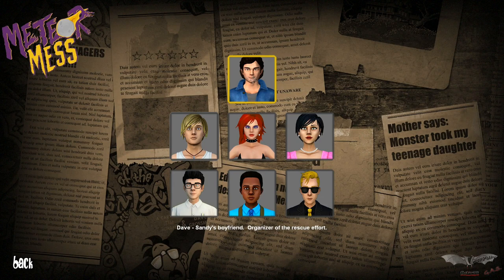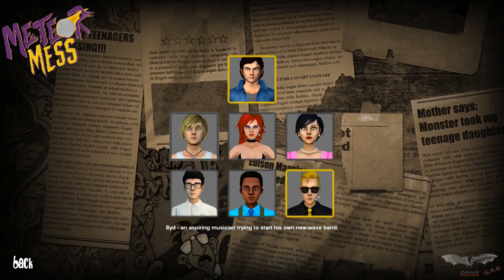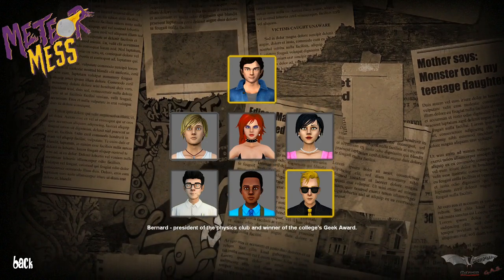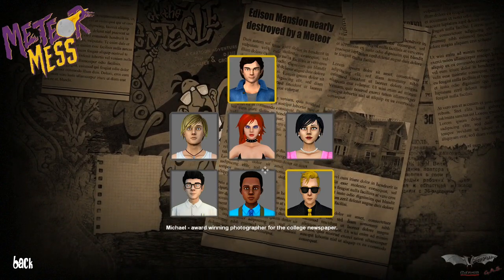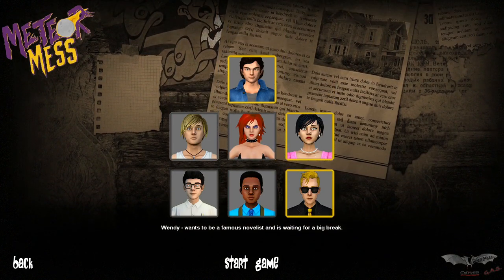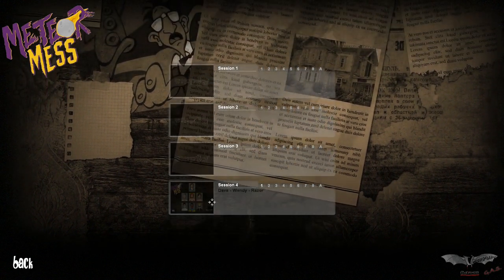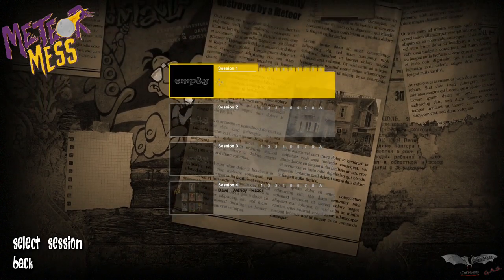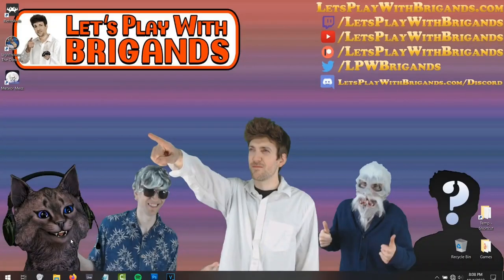We've got to pick our party. Dave comes pre-packaged, we're stuck with him. I'm gonna go with Sid, just because it's been a while since I've played with him. And you know what, bringing it full circle — let's go with Wendy. I played with her in the first ever playthrough I did of this game. So there's our dream team. Let's start — voice acting, I'm very excited to hear that.